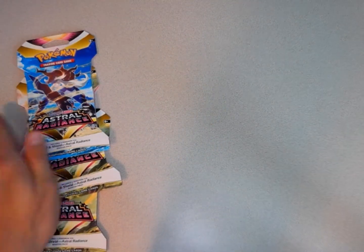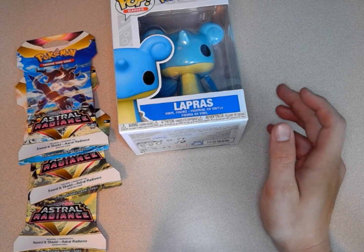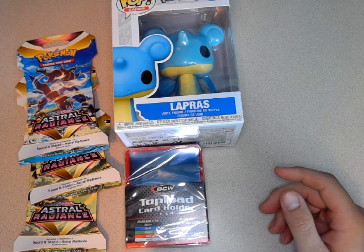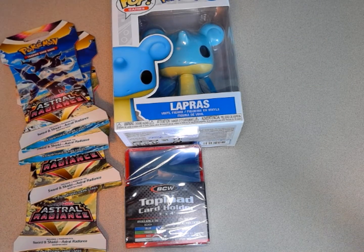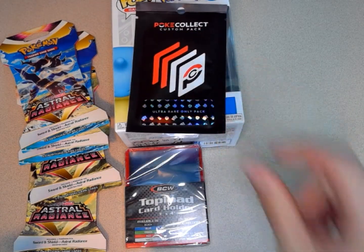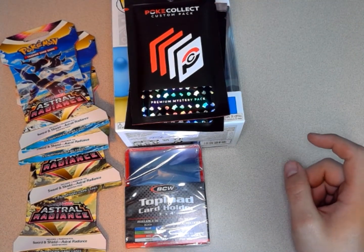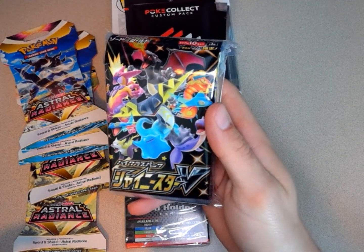We have three Astral Radiance packs, one pop of Lapras, we have some Hard Tops and Top Loaders and Card Holders. Looks like we have a fourth Astral Radiance. We got a custom pack of Poki Collect Ultra Rare only, and then we got a premium mystery pack from Poki Collect, along with a pack of Japanese Pokemon Go that we will be opening.